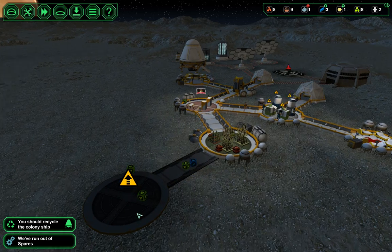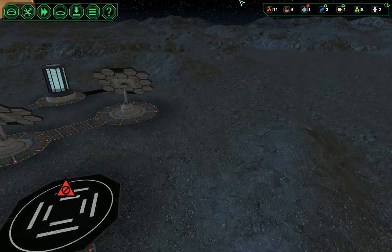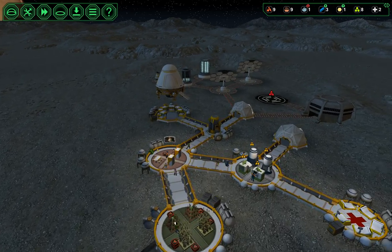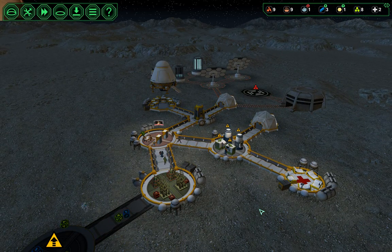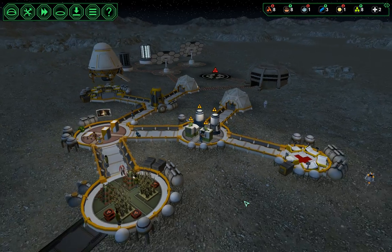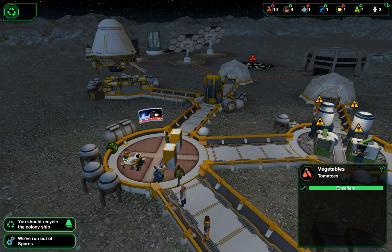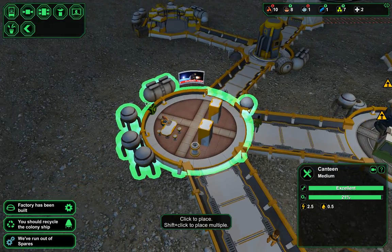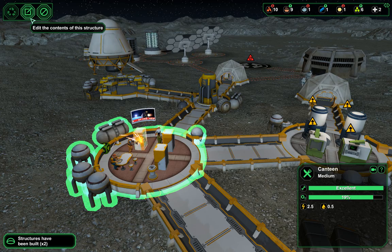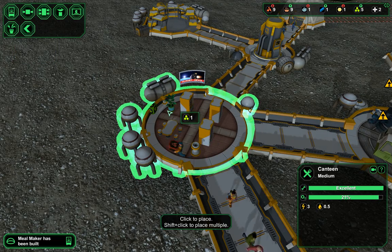We've run out of spares, but we're fine. We better be fine. Yeah, we have three metal so it's going to be on its way. We have more ore. We don't have to turn anything off, so we can have our mine and processing plant going continuously, which is an absolute pleasure. Our food is still stacking up, so let's do a meal maker. And maybe we'll even be all crazy and give them a potted plant as well.